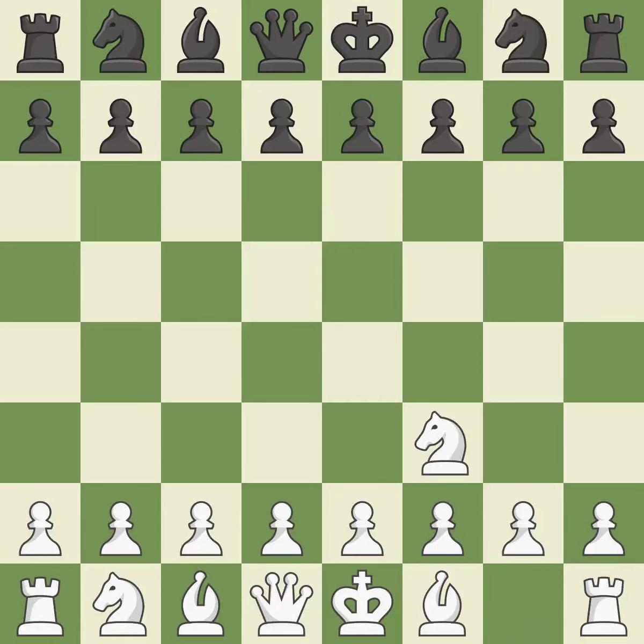The Reti is a less common but flexible opening that controls the center with the knight before committing a pawn. D6 controls the e5 square and allows the light-squared bishop to develop. In addition to controlling the e5 and c5 squares and giving the dark-squared bishop room to grow, d4 takes up space in the center.